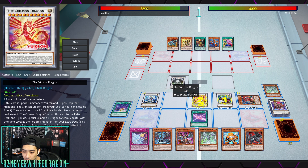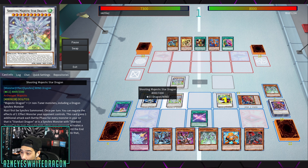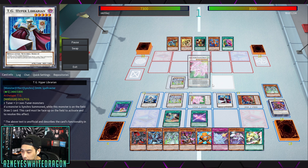The Crimson Dragon is a really good card. It lets you bounce it back to the extra deck targeting a level seven or higher Synchro monster on the field, and you get to summon another one. We're going to see the Crimson Dragon go right into another copy of Shooting Majestic Star Dragon — so we've got double negates and we still have Librarian.